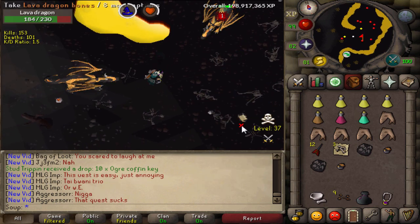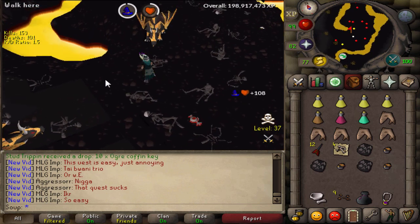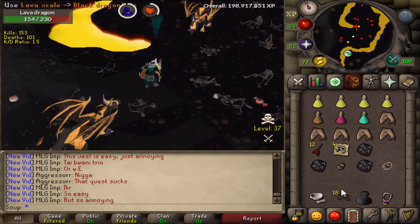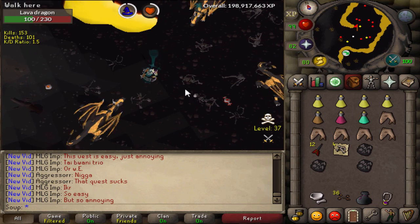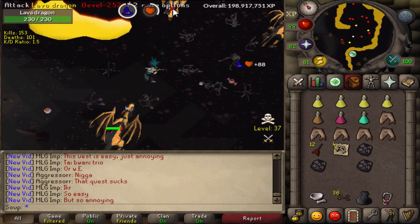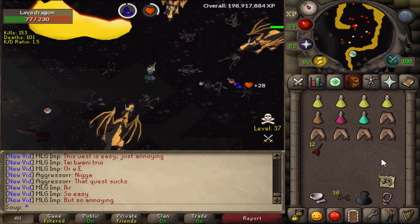I killed Lava Dragons on World 361 and World 349 - both 2,000+ total level worlds where you see fewer PKers. However, I did still die a few times to 2,000 total level teams and some solo PKers, partly because I forgot to bring a charged glory. Luckily I never died with a full inventory - mainly when I had killed max 6 or 7 dragons - so I probably lost around 200-300k worth of loot to PKers total, which wasn't too bad.